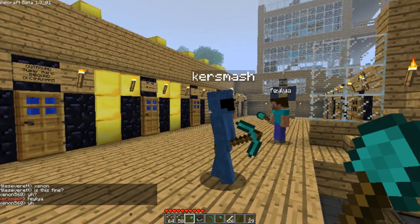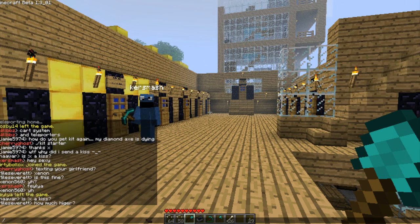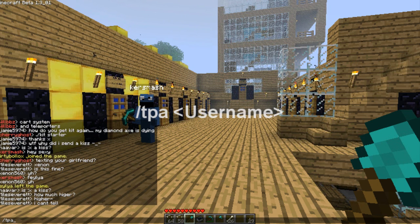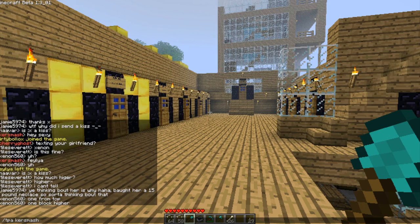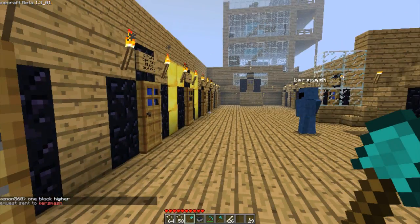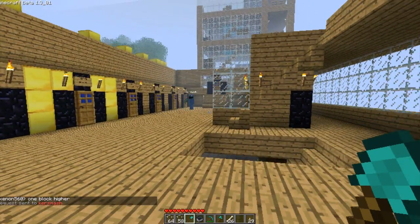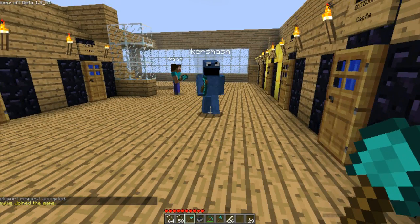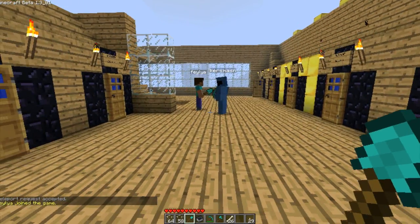There's another command that's really good: type slash tpa and then the user's name. What that'll do is send a teleport accept request to that player. I'll go stand over here — if he accepts that request I will teleport to him. If someone says they're lost, you type tpa and the username and it'll send them a message.